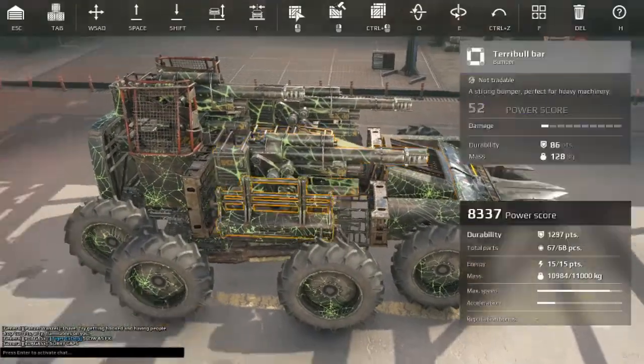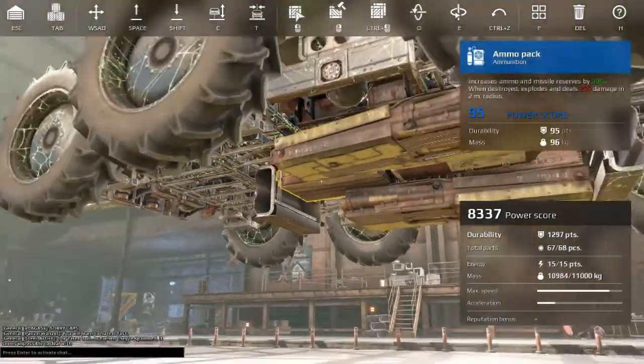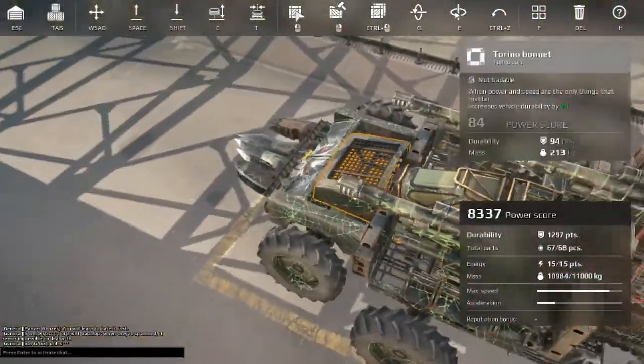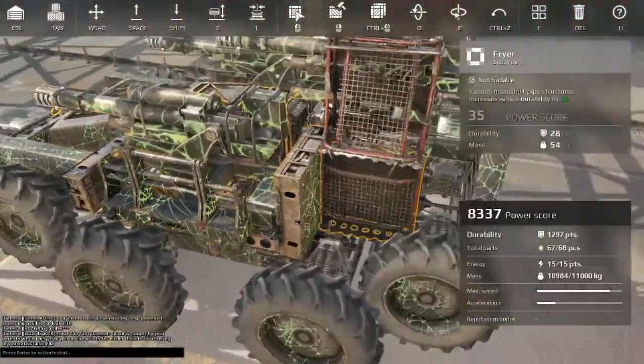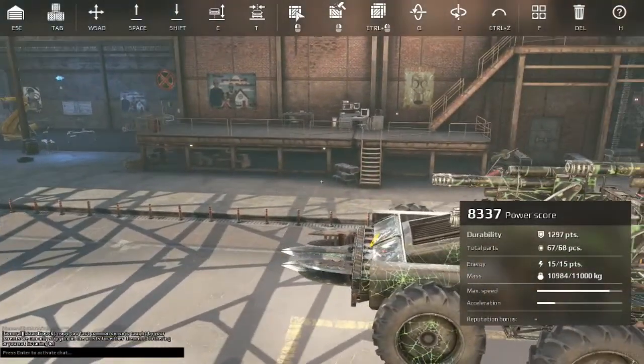Another important thing about cannons is that it's necessary to have ammo packs mounted. Without ammo packs, you'll run out of ammo very quickly halfway through the battle and be no help to your team. It's important to armor your ammo packs, and I'd recommend setting them under your vehicle as opposed to in the back or front — this makes it much harder for guns to hit them in a lucky shot.